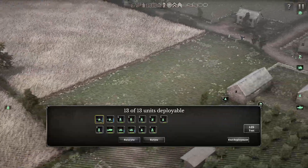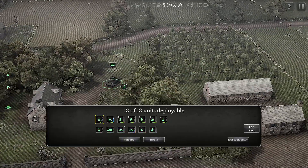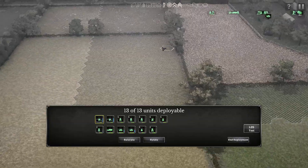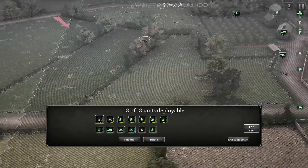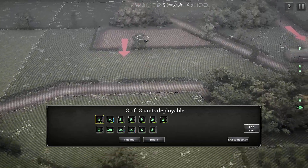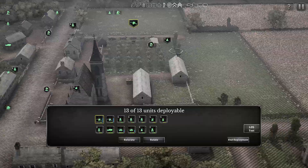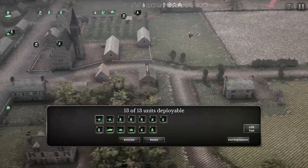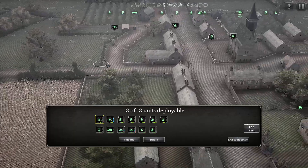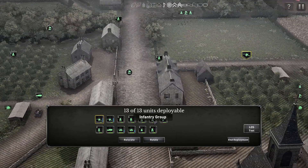Before I continue the deployment of the troops, I would like to say that even though I'm not reading really fast, it would be nice if they could slow down the intro text of the game. I have problems reading all that is written. They are attacking from this side and we are kind of surrounded — attacking from the front and from both sides. I'm not quite sure how we want to set up the defense. I really don't know what this 'T' symbol means.